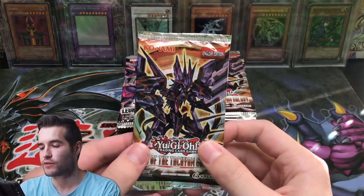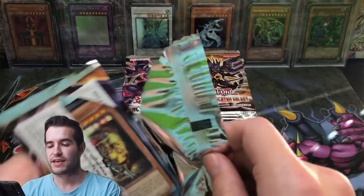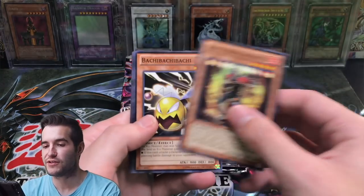I think we have 25 Lord of Tachyon Galaxy and 24 Legacy of the Valiant. Let's see if we can pull something epic. Can we get a Ghost Rare? We've pulled Ghost Rares for people before, so let's see if we can do it.